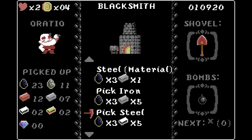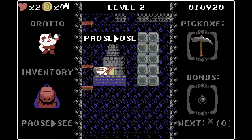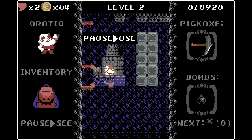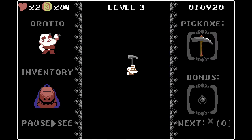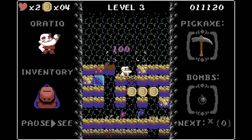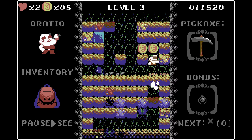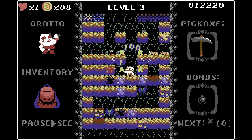Steel — no, iron — there we go. I have an iron pick now. What the hell's the difference? So the pickaxe only does one block, whereas the shovel does two. Why would you not always go shovel? The pickaxe fires little things — okay, fair enough. I got you.